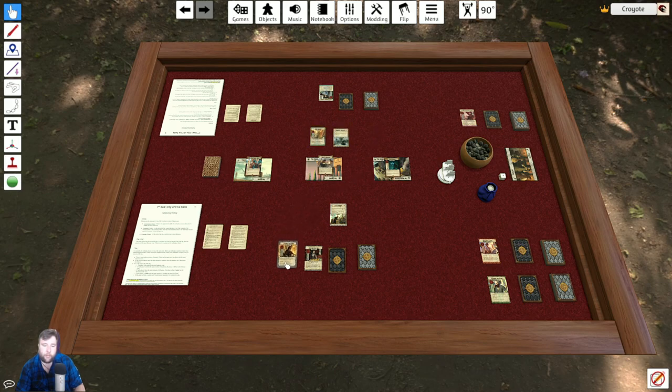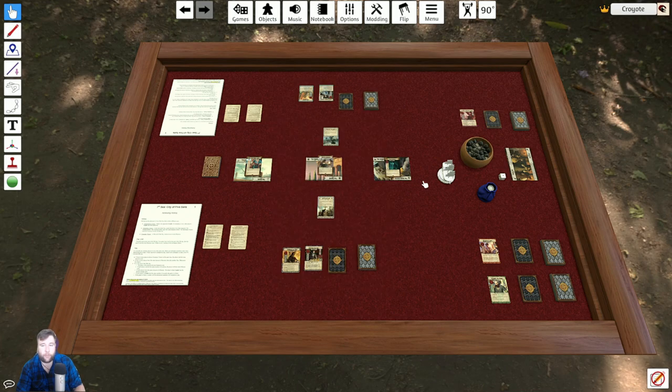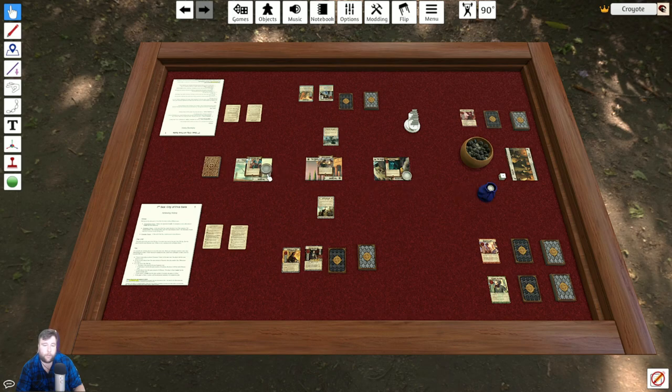First thing that happens is our characters come into play. They grabbed Jean Urbane, and we grabbed Tyrell Brandt. Next, we compare schemes. Schemes have two stats: initiative and panache. Whoever has the highest initiative takes the first player token, which denotes the first player to act in any given phase. Midnight Shipment has an initiative of 80, and we have an initiative of 77. Therefore, Odette becomes the first player.